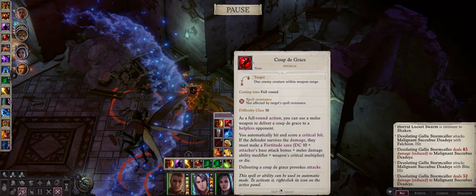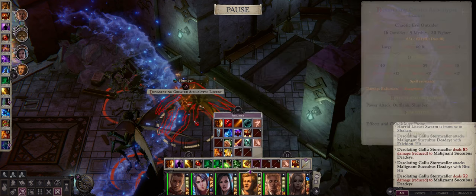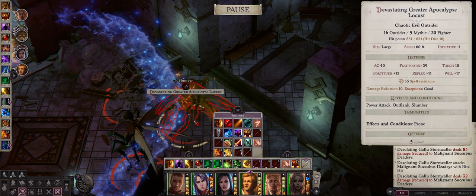An enemy that falls asleep will of course not be able to act, but they will wake up upon being hit. Do remember however that a sleeping enemy is a perfect target for the Coup de Grace ability that all your characters start out with. With this ability you can pretty much always defeat a sleeping enemy, as you will inflict massive amounts of damage which will be a critical hit, and the enemy will have to make a save or instantly die.